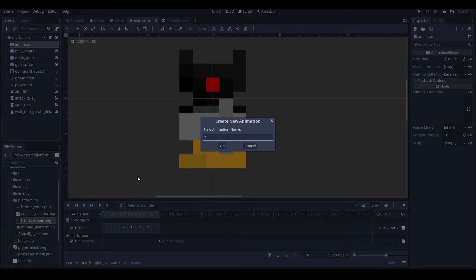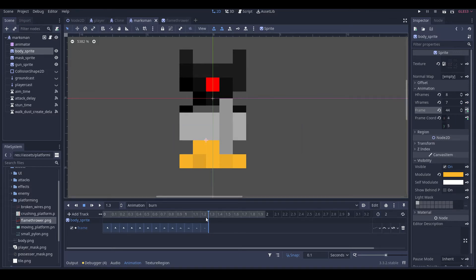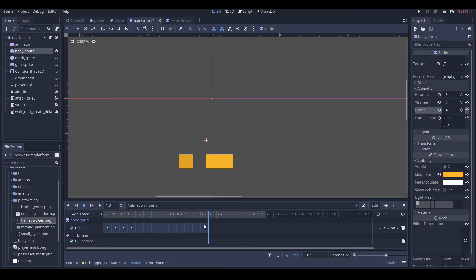We're going to the marksman, make a new animation, and we're going to call it 'burn'. Then we go to our body sprite, the frame is something like 33 — actually 31. I'll go back down. I'm going to key all these in, change it to 2, just want to hide both of these. And then at one point we're going to add a call method track and insert key queue3.